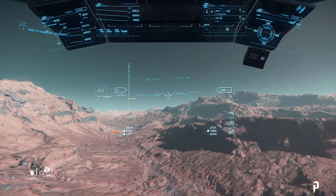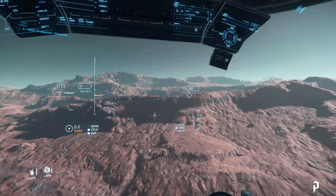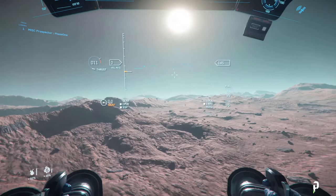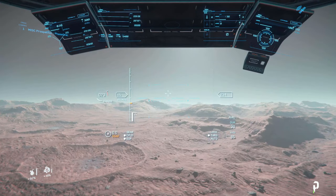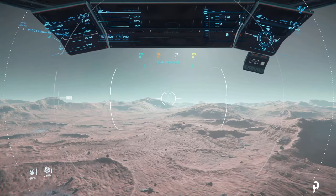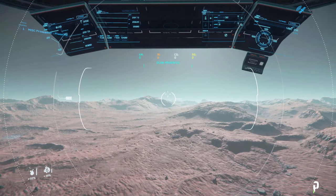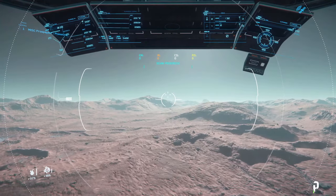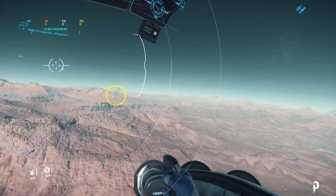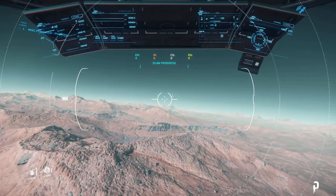To start mining, we first need to find mineable rocks. Find a moon, planet, or even the sun as a reference point so you don't go in circles. Use the Tab key to activate your ship's scanner. Your primary scanner is actually your own eyes — in most scenarios, you can pinpoint mineable rocks in the distance before your scanner even picks them up.